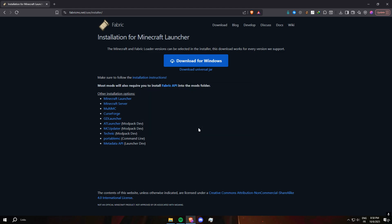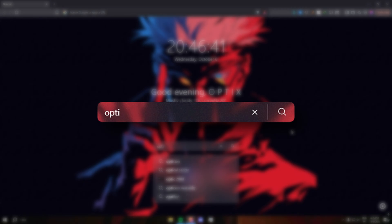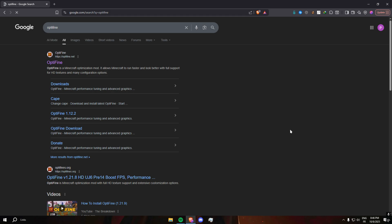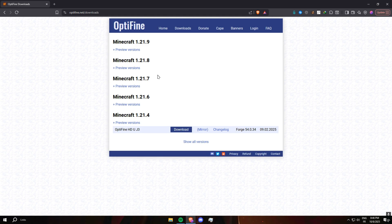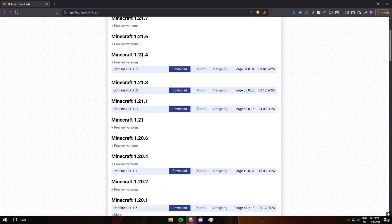For OptiFine, just go to optifine.net and download the version that matches your Minecraft. The legend itself — OptiFine. If you've ever looked up a Minecraft FPS boost video, you know this one. It's an all-in-one package: FPS boosts, built-in shader support, HD texture packs, connected glass, zoom functionality, and a ton of visual customization options. It's the Swiss army knife of Minecraft mods.